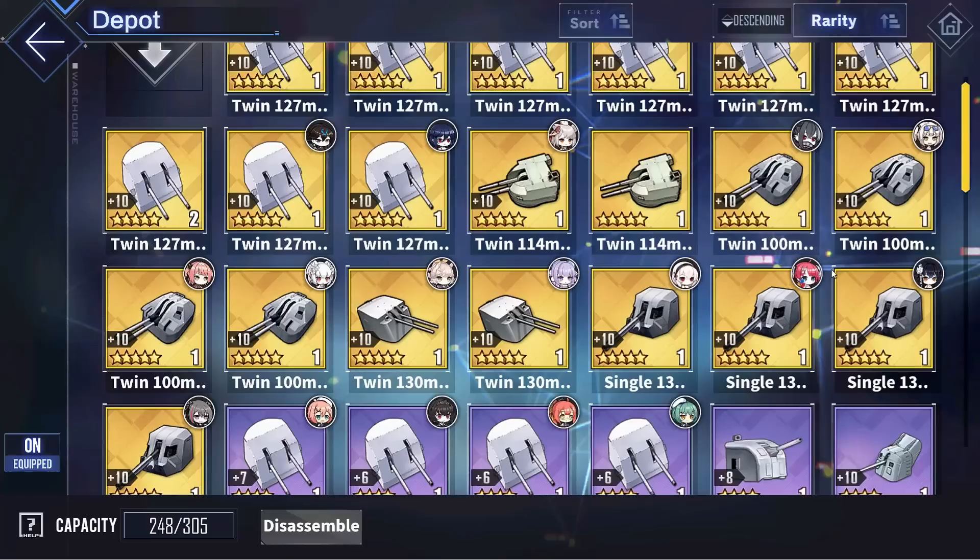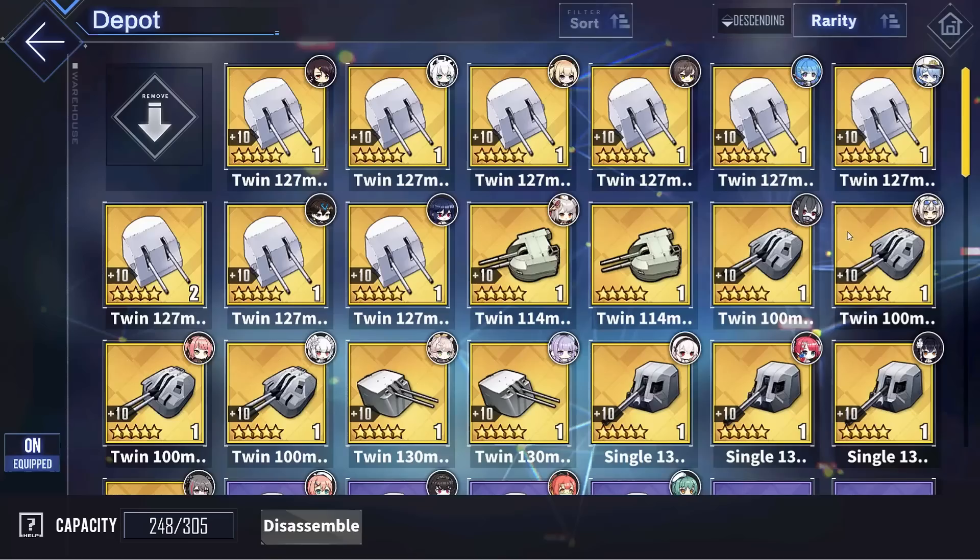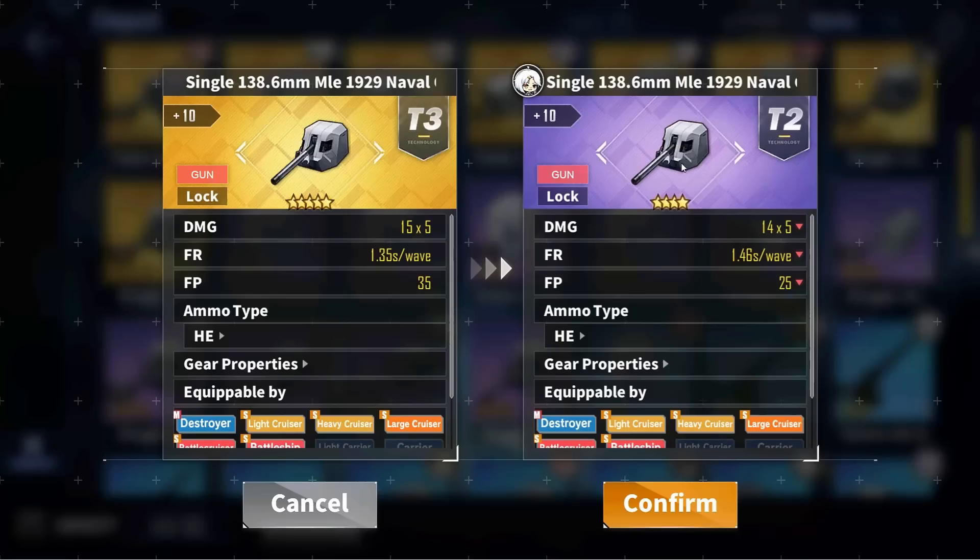Another option includes the Twin 127mm, which has a little less bonus firepower but you do get 25 extra anti-air, so that's always an option. And for those that don't have gold guns, you can always use the purple version of the Twin 127mm or the purple version of the baguette gun.